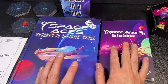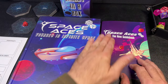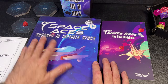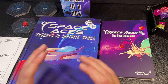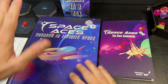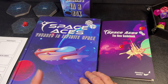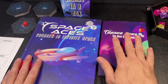I have a detailed video on Space Aces: The New Guidebook from last year, so if you want to see how the original version works, go check that out. When the designer contacted me on Discord and told me he was working on a big expanded version, I was super excited. However, when I first got the new version — Space Aces: Voyages in Infinite Space — I was a little disappointed, and we'll talk about why.